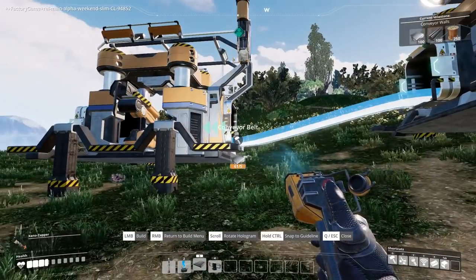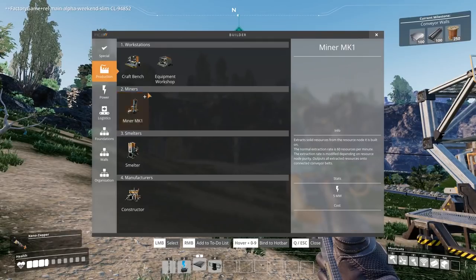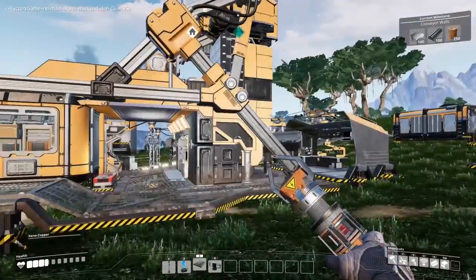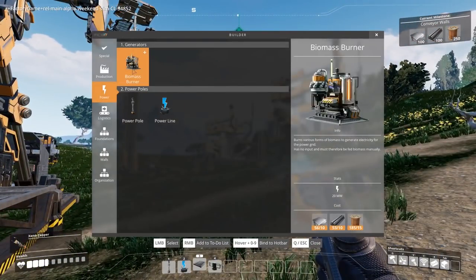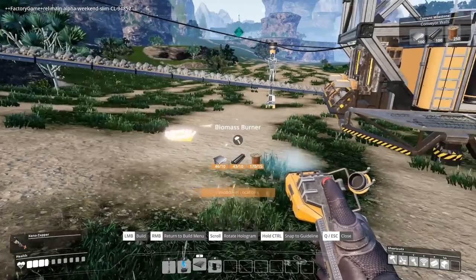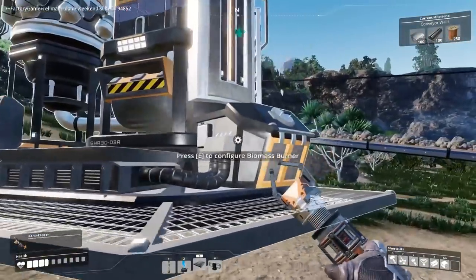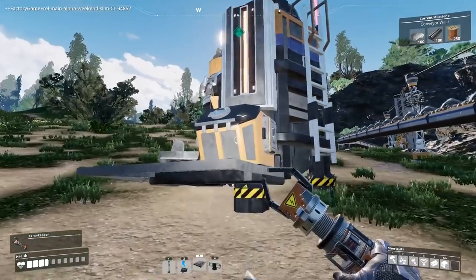Conveyor belt. I guess that's basically it. I think what we're also going to need is another power station, which unfortunately means we're going to have to feed this one with fuel as well. It's a shame you can't automate putting fuel into these things — that's really annoying. But we're going to need another one. I'll put it right next to this one so we're not fannying about all the time.